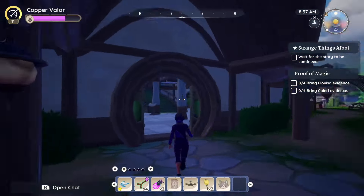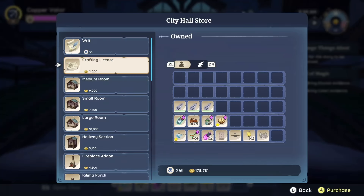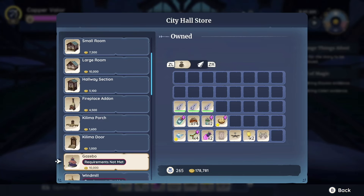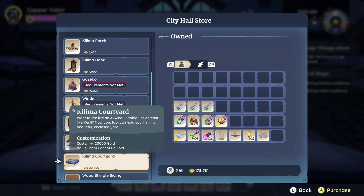I am going to build the Kilima Courtyard. I'm going to start at City Hall. I went into the store and found it — the Kilima Courtyard costs $20,000.